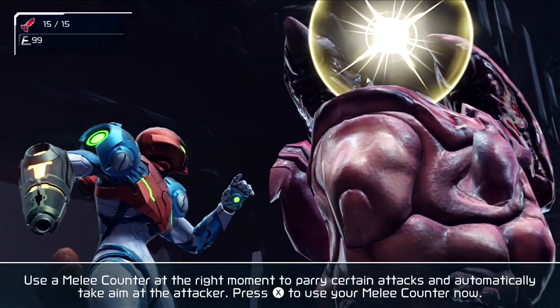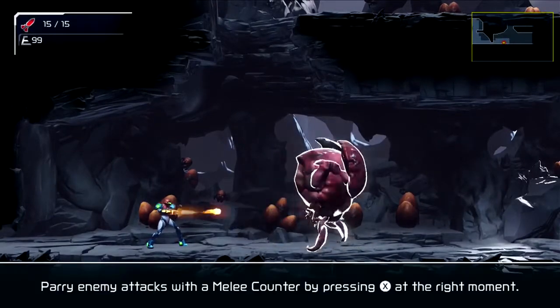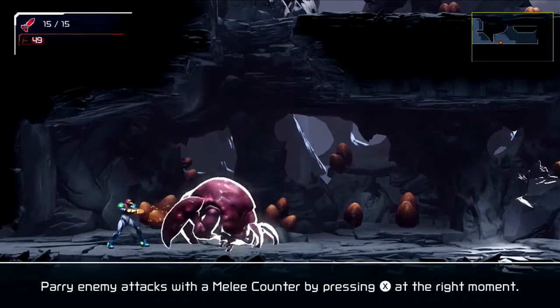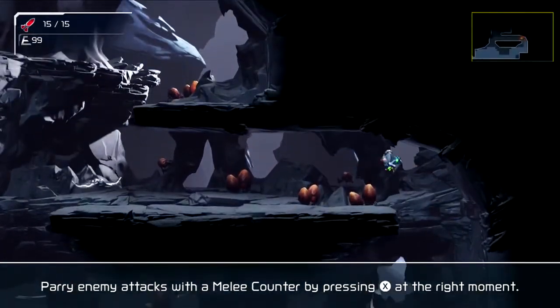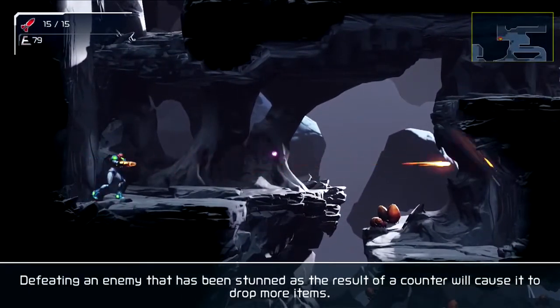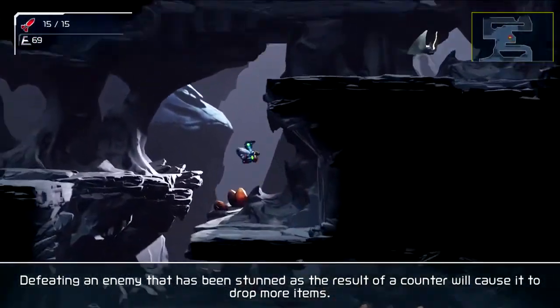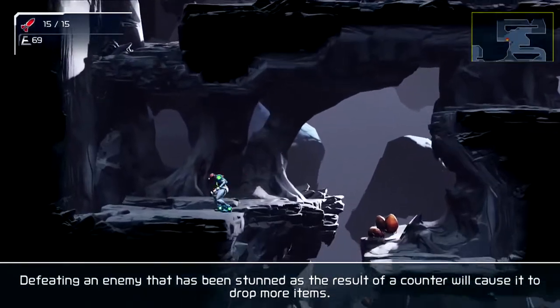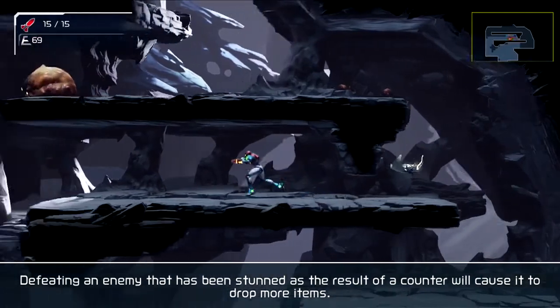Use your melee counter at the right moment to parry certain attacks and automatically take aim at the attacker. Press X to use your melee counter. So you do that when they get close — at the right moment, not the wrong moment. This is gonna take some time getting used to. I don't have a double jump, so that's something to take care of.